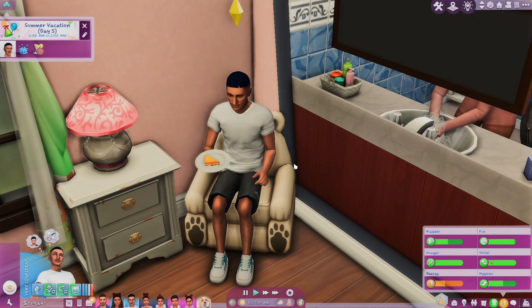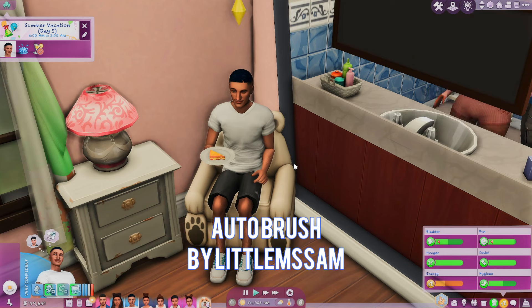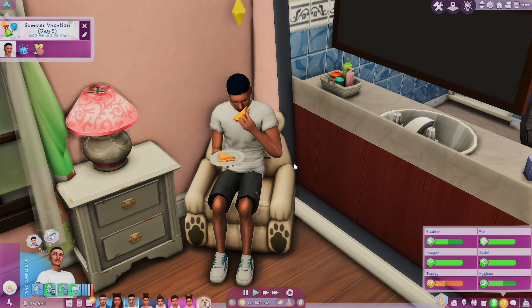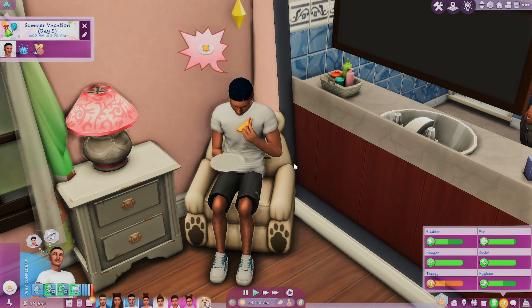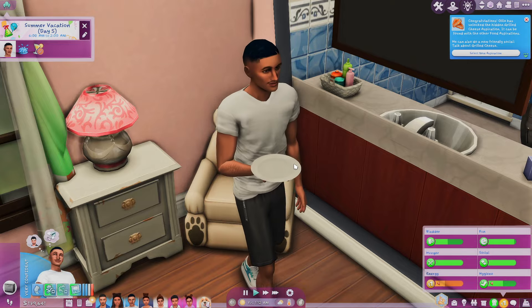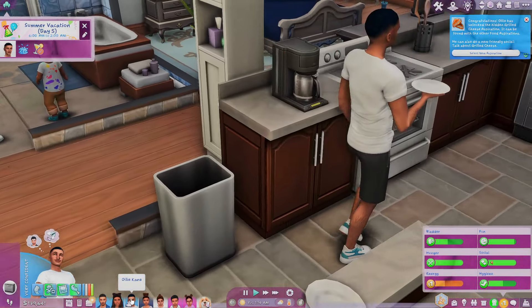This next mod is a really handy one — this is by Little Miss Sam and it is called the Auto Brush Mod. It's a small mod; just put it in your mods folder. You have two options: auto brush after they puke, or auto brush after they puke and eat. I chose the second option because it's really convenient — after your Sims eat, they go ahead and brush their teeth.